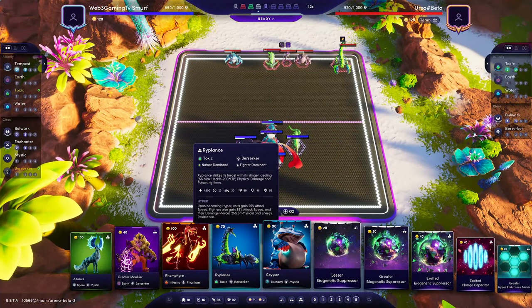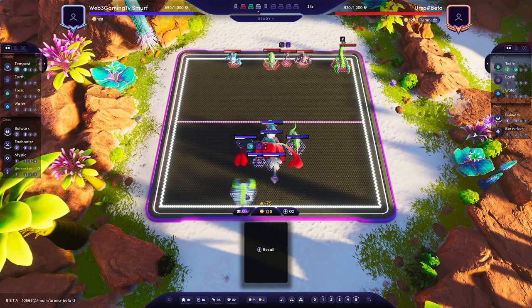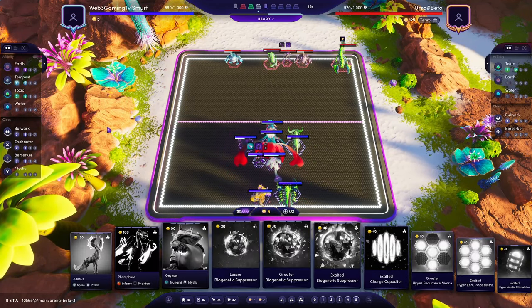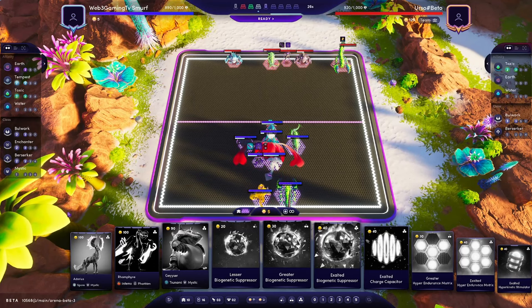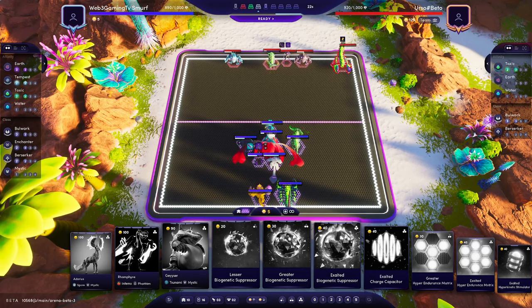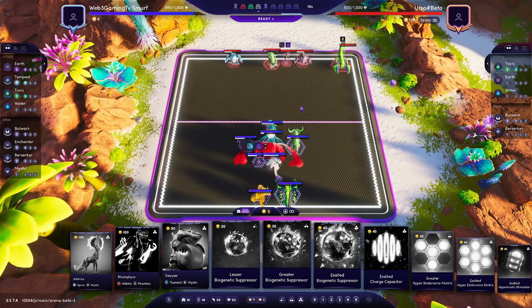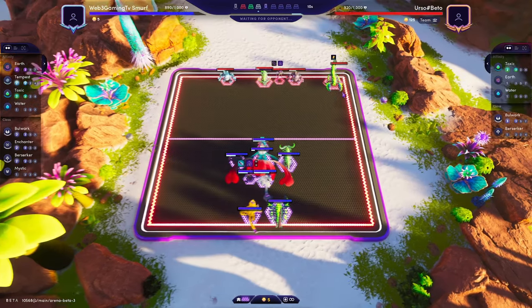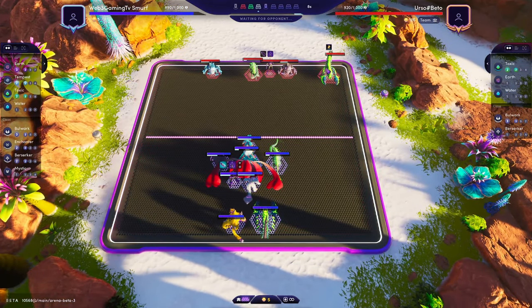Round three — let's definitely get our Toxic down. I want to play these at the back and get our two Berserkers down. Round three is a huge round. We'll get our Mystic round four. I want these wrapping around onto their carries. We'll see where he places his Monk, but I definitely don't want his Mud units attacking my Berserkers, and if I can, I want to target them down.